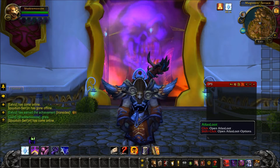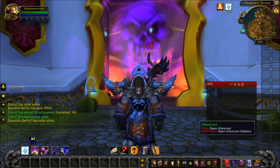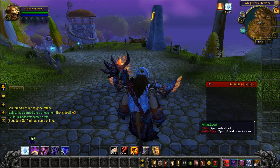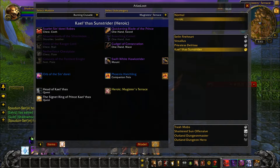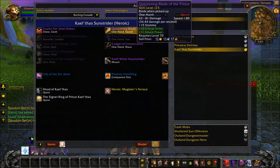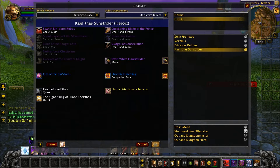I'm going to do the heroic called Magisters' Terrace, and the mount I'm trying to farm is the Swift White Hawkstrider. This add-on that I'm using is called Atlas Loot — you can get this at Curse Client, it's a pretty good add-on.